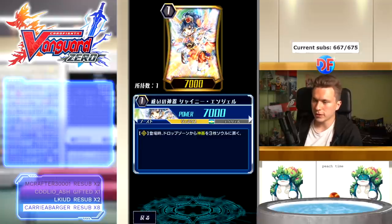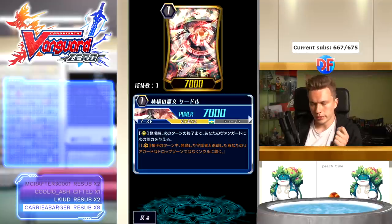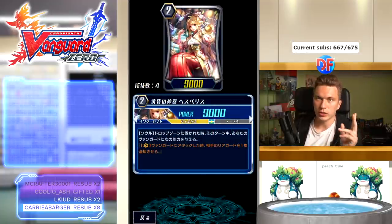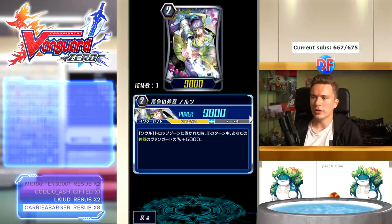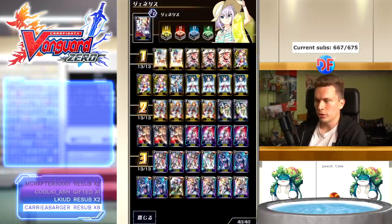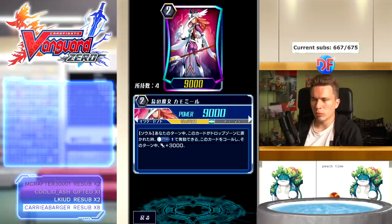Hemera's effect: when she's placed on rear-guard circle, you take three Regalias from your drop zone and put them into your soul — so you need to be careful to legion first if you only have a few in the drop zone. There's also a grade one that does the same thing; I run two of her, which is Shiny Angel. I still run the Ciders because she allows for early push and secures early soul: you call down an interceptor, then a Cider, and the interceptor goes into your soul. If it's something like Hesperis, you get to soul blast it out next turn.